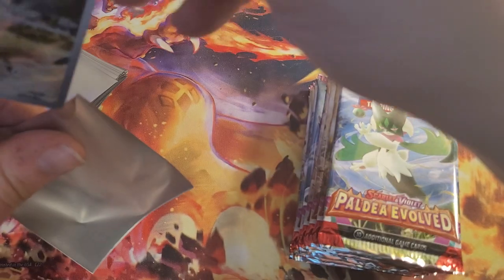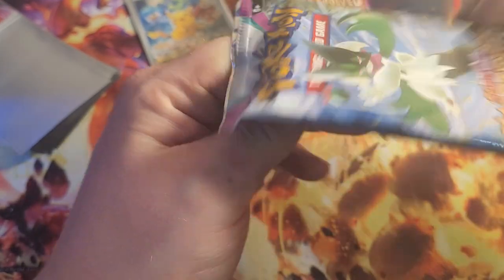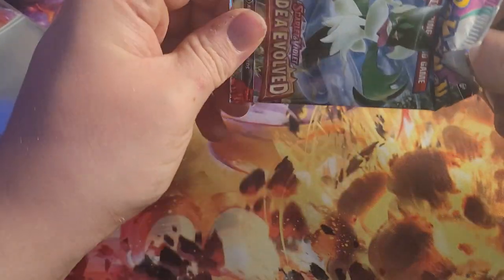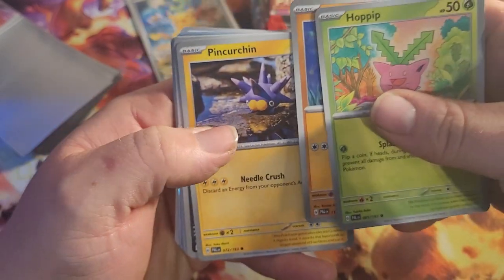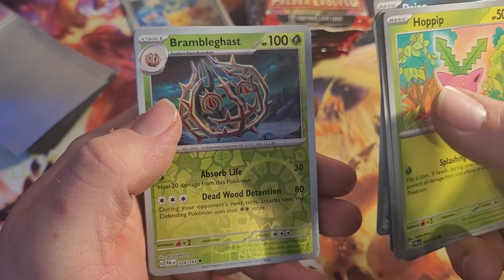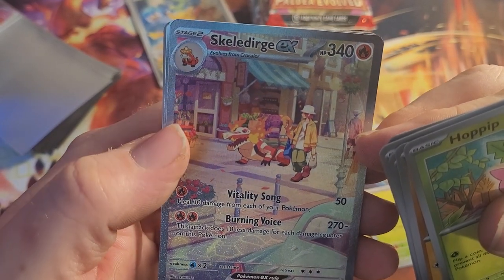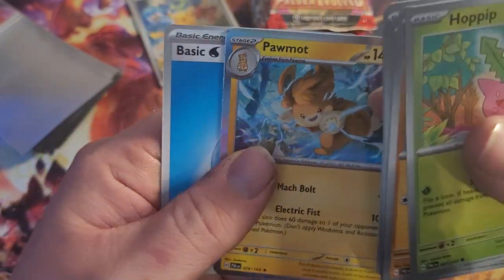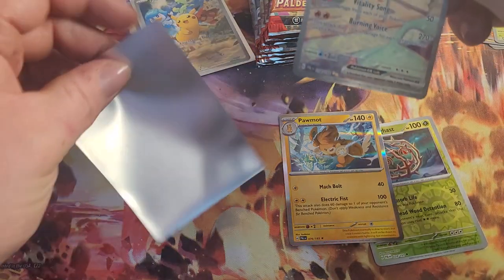That's just so cool. Alright, we got those packs — might as well start opening them up. The Meoscarada is on the front of this one. Hoppip, Makuhita, Pinchurchin, Dino, Pamo, Tinkatinka, Tinkatuff, Bravery Charm, Bramblegast — okay. Skirella Dirge EX — oh, that's a cool full art card right there, used for carrying luggage. And Palmo. Starting off good — gotta get that Skirella Dirge in a sleeve.